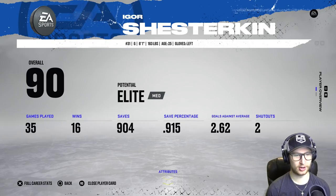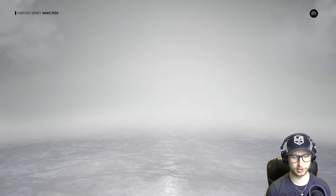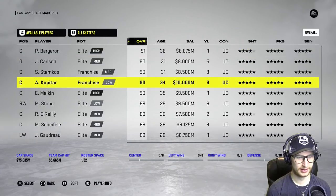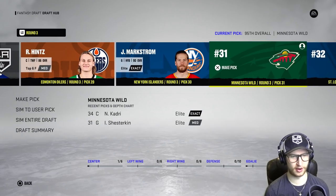Markstrom — okay. Igor! Igor did so good for us last time. I'm taking Igor, and then I'm taking Kadri because he's still going to be there — we are literally two picks away. There's no way they took Kadri. Boom, nice! I like the way this is starting so far.